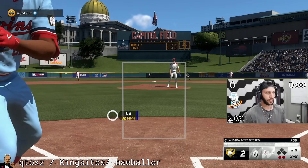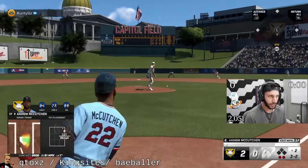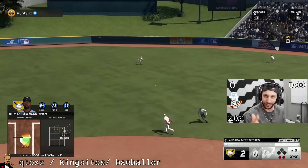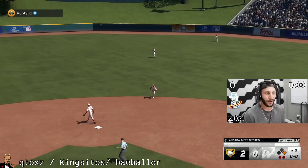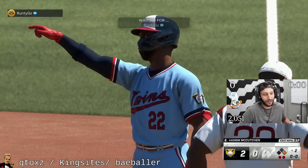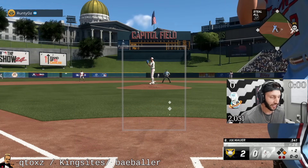Full count — last time he threw that cutter up in the zone on a full count. Let's see what it does here. The cutter — see pitcher tendencies, I talk about this in the Master of the Show content. He won 3-2 with a cutter last time, I was just waiting for that. Able to get enough bat on it and now we gotta go deep. He's been throwing a lot of sliders.